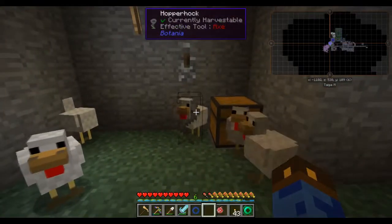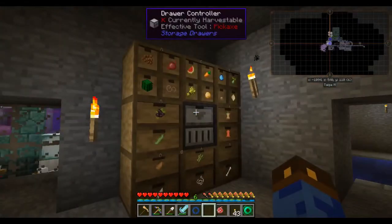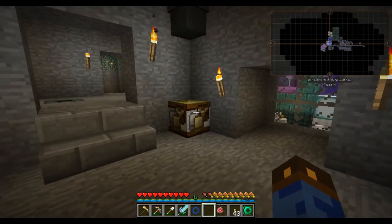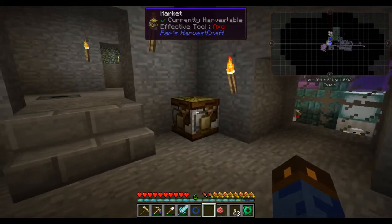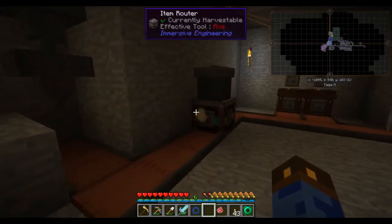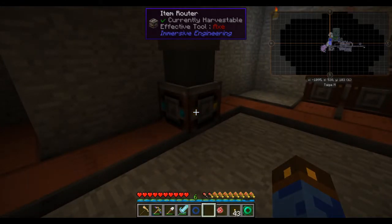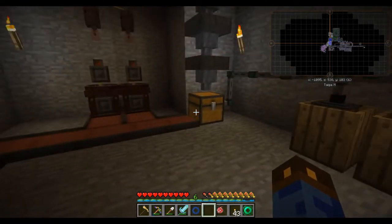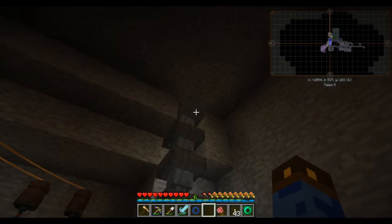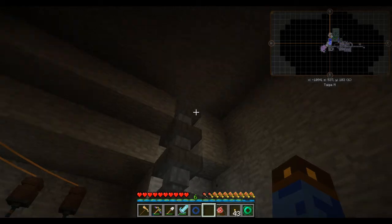I've got a hopper hawk over here that collects anything the chickens drop. This is just excess stuff produced by my farms, and a Pam's market for when I need things I just can't get. If we drop downstairs, the eggs come from down here onto the conveyor belt, get sorted into the item router — feathers go up in the trash can, eggs go over to here and then eventually over into here to become dirt.